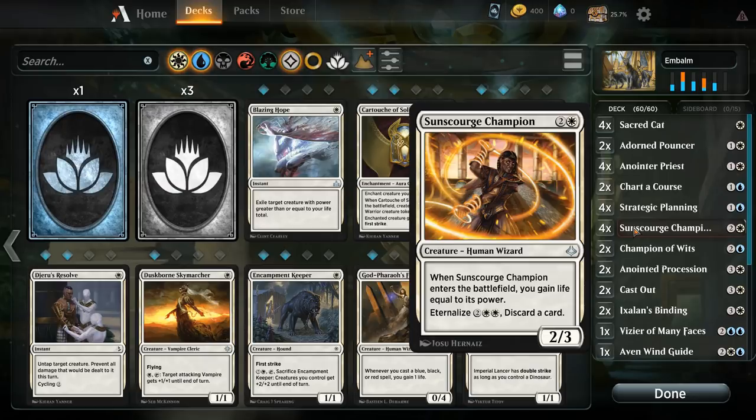We've got Sunscorched Champion, also great at gaining some life and putting a blocker in play against the red decks. We can also eternalize it for four mana, so even if we discard it it's fine — we can use the discard mode from the eternalize to discard even more embalm or eternalize creatures.